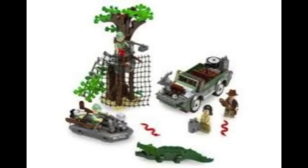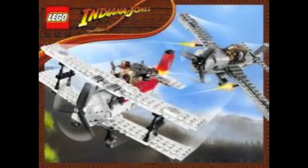This set is not actually accurate — it doesn't have a tree or a raft like in the movie, just the boat, and Marian and Indy, and Mutt and Ox.